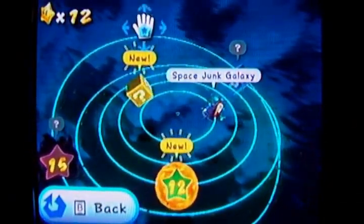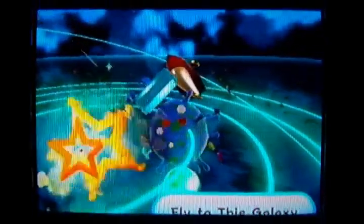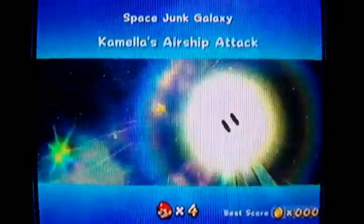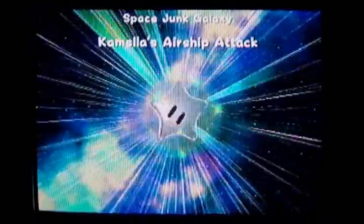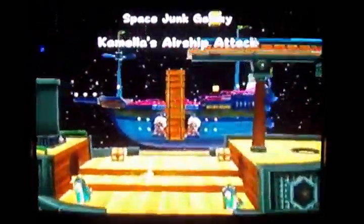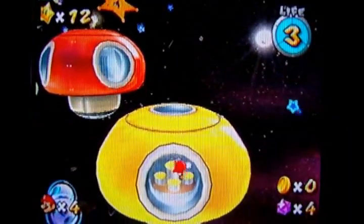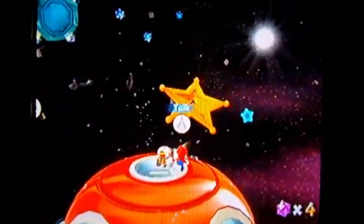Star get! A new galaxy has been discovered because I got 12 stars. But I'm doing them in order, so if you're excited for that galaxy you won't see it at the moment. Let's go to the next star in Space Junk — Kamella's Airship Attack. Kamella is a Magikoopa. It's debatable if Kamella is Kamek's girlfriend or his wife or something. It's definitely a debatable subject in the Mario Galaxy world.